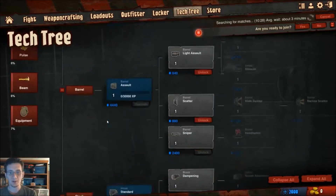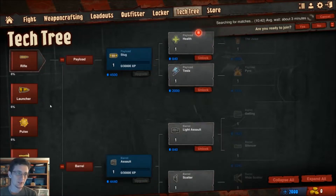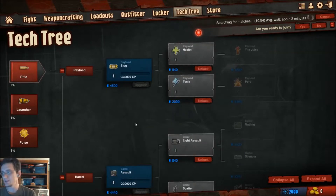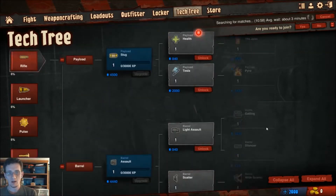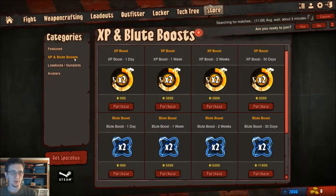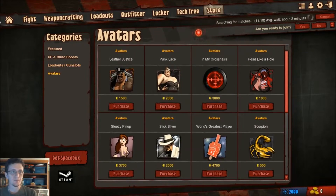There's also a tech tree, which looks very cool. As you progress, you use what appears to be the in-game currency to unlock different abilities. It looks like it's going to be separate for each type. There's also something for equipment. So there are lots of things to spend on in terms of upgrading via the tech tree. The store features things like XP boosters, blue currency boosters — blue must be the in-game currency — additional loadout and gun slots, and avatars.